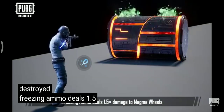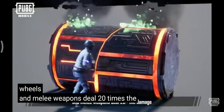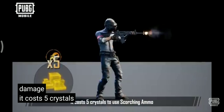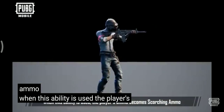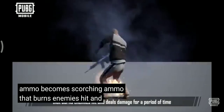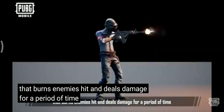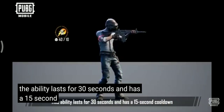Freezing ammo deals 1.5 damage to magma wheels, and melee weapons deal 20 times the damage. It costs five crystals to use Scorching Ammo. When this ability is used, the player's ammo becomes scorching ammo that burns enemies hit and deals damage for a period of time. The ability lasts for 30 seconds and has a 15-second cooldown.